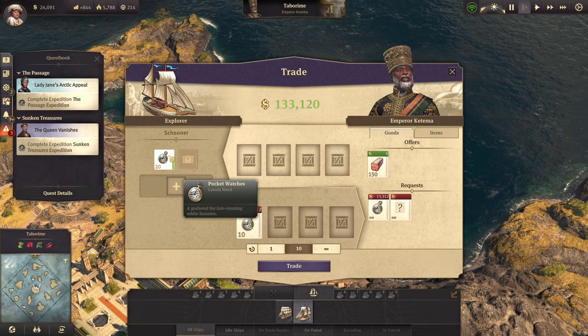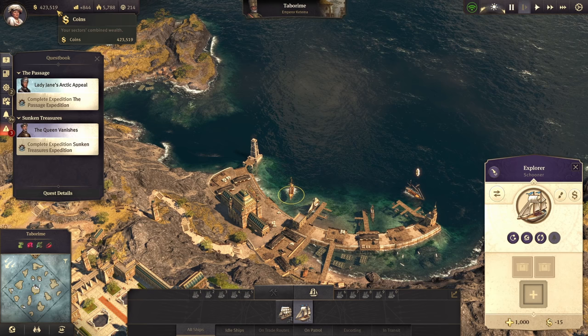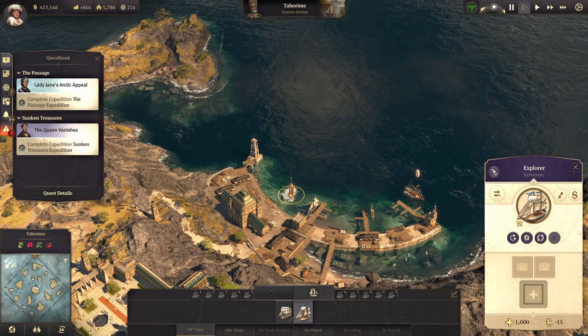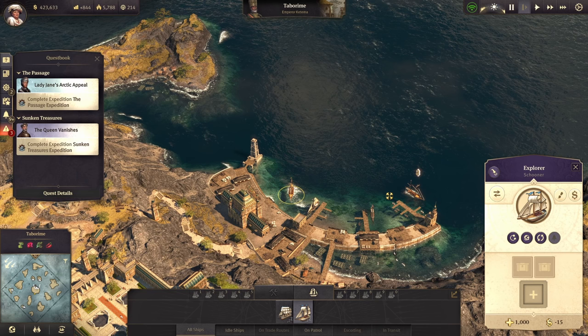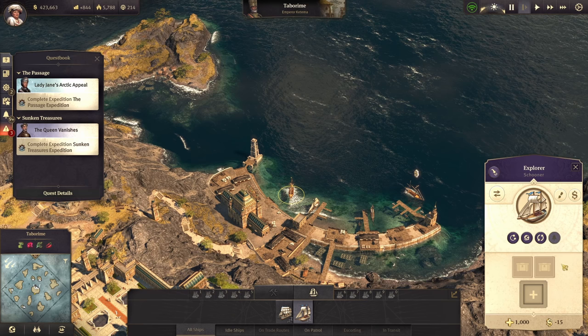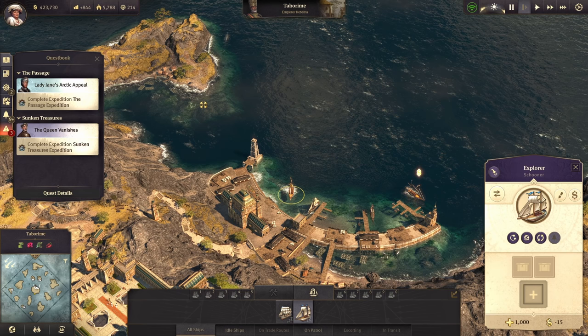Our schooner has reached Emperor Katima. So what we're going to do is sell these 30 — as you can see, it's going to get us 399,000. So now we're going to go back and buy up as much as we can for 423,000 and some change, however much we have when we get back. We're going to keep doing that until we have roughly 1,000,000 coins. At that point, I'm going to set up a continuous trade route between Archie and Katima buying up 100 pocket watches at a time and selling those 100.